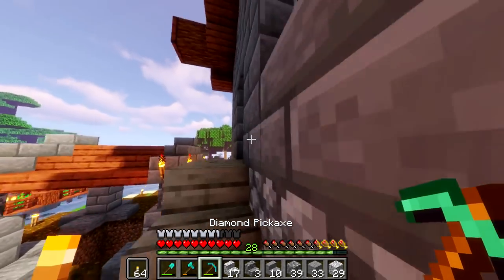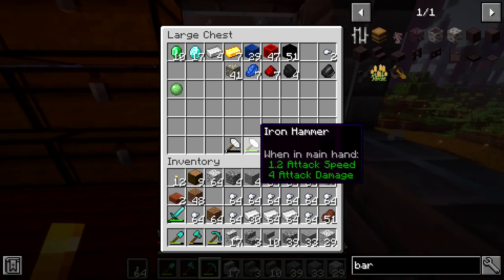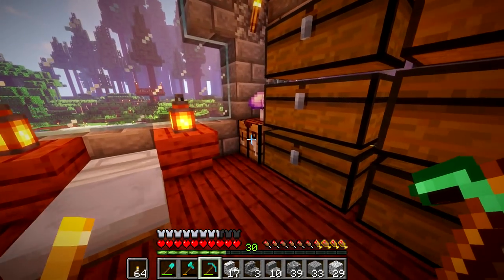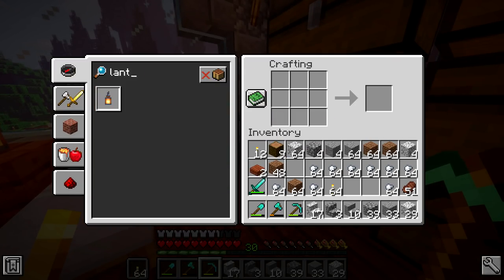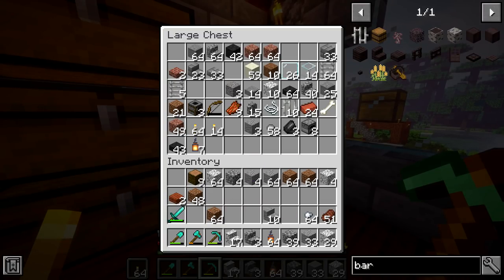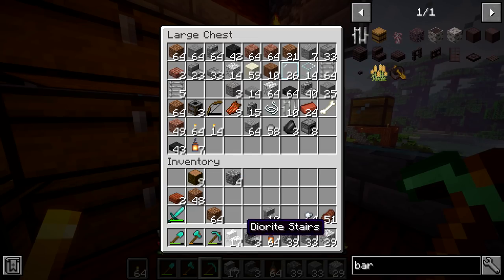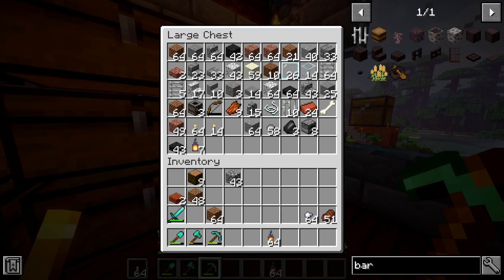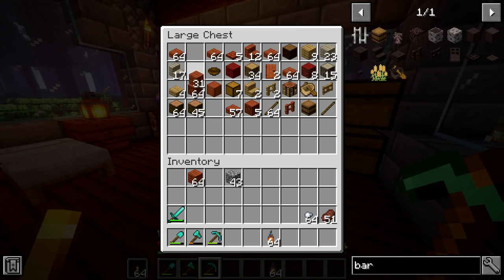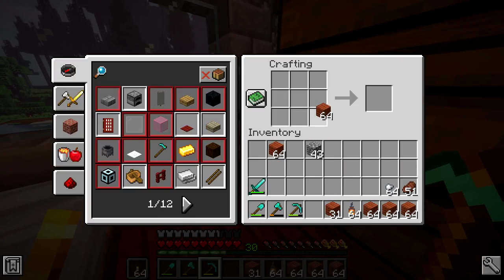Now I want to make some more lanterns. Good thing we have a little bit of extra iron to deal with here — just a wee bit of extra iron. I'm going to do a whole stack into nuggets. Why? Because I want to make a lot of lanterns, and honestly we would have never used that much iron anyway. Now that I know I can search the recipe and shift-click it, it makes my life so much easier. Look at that — we can have a stack of lanterns. I've never had a stack of lanterns.